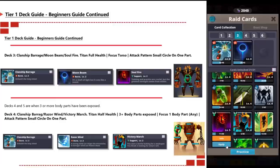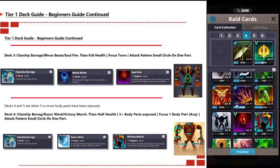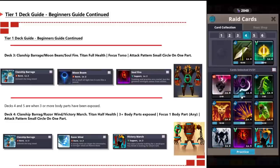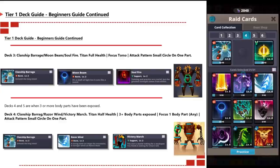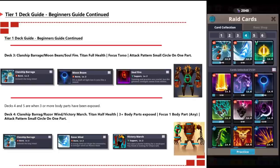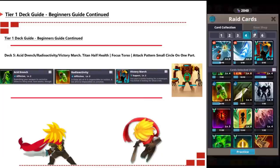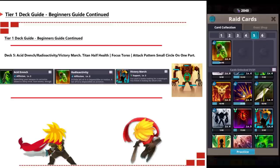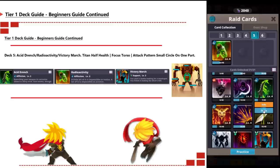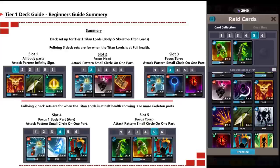Decks four and five are for when body parts have been exposed — so when three or more skeleton parts are visible, you swap to these decks. Deck four will be Clan Ship Barrage, Razor Wind, Victory March, focused on one body part with a small circle attack on any one part. Deck five will be Acid Drench, Radar Activity, Victory March, focusing on the torso only with a small circle on one body part.